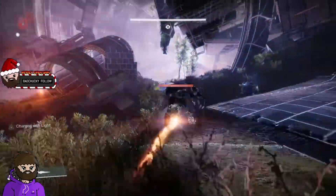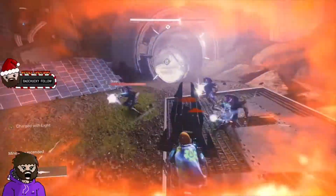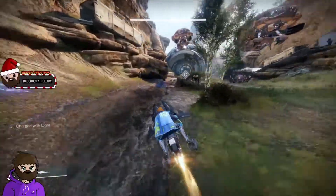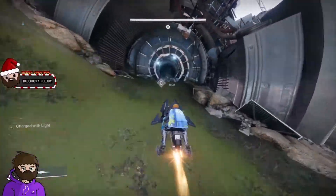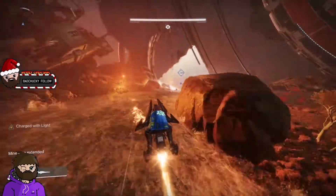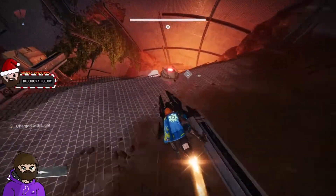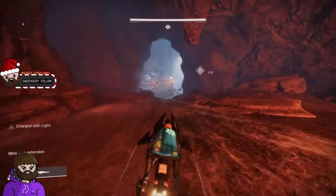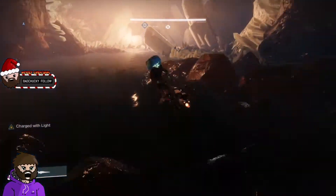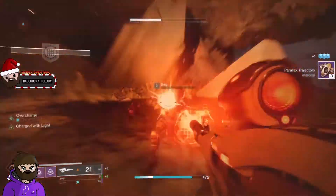Why I showed the sparrow is because it has the reduced cooldown perk — the faster you can get back on it the better. One problem is enemies can destroy the sparrow, so if you see fire it's easier to just swap it out. I run a sword for this section too because I've had it where when I land the sparrow it starts to flip, so I use the sword to sword-jump and speed up my movement.